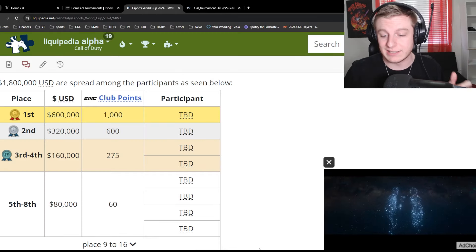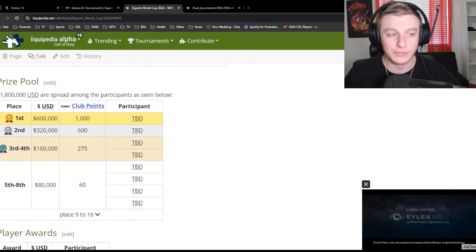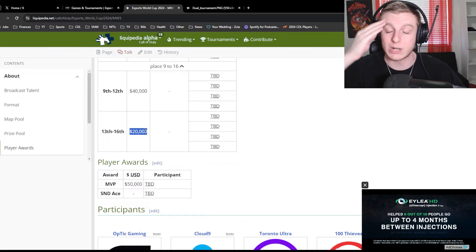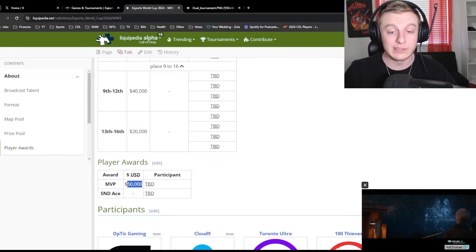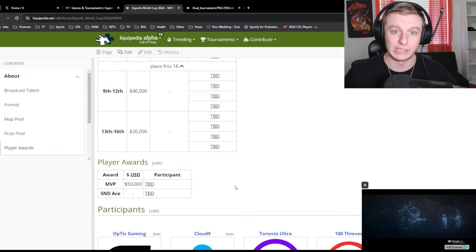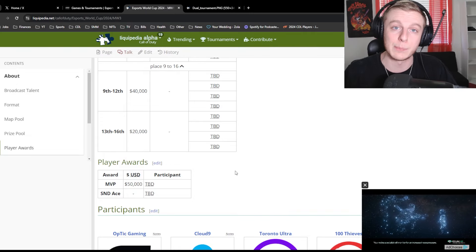Here's the prize breakdown — it's a 1.8 million dollar prize pool. First place gets $600,000, second gets $320,000, and third/fourth gets $160,000, all the way down to last place, which still walks away with $20,000. The MVP gets a $50,000 bonus, which is pretty cool. There's also an SND ace reward listed on Liquipedia — not sure if they're actually giving money for getting an ace in Search and Destroy, but that'd be cool.